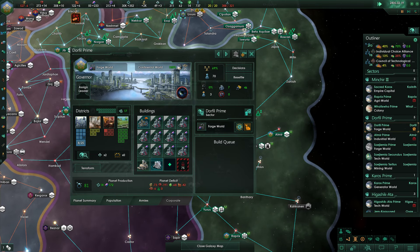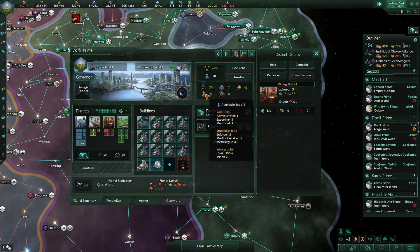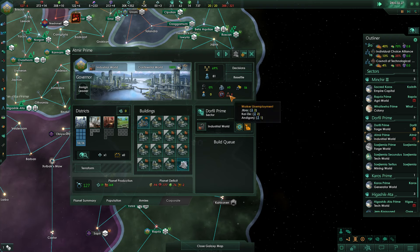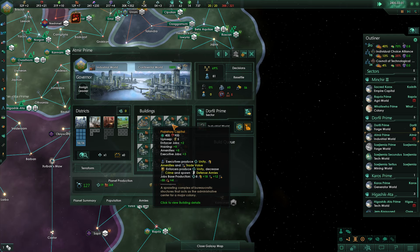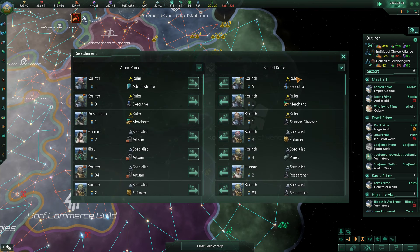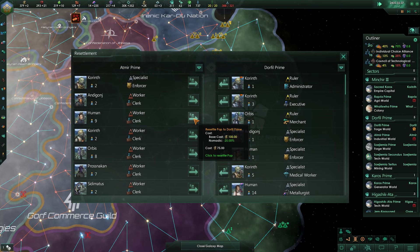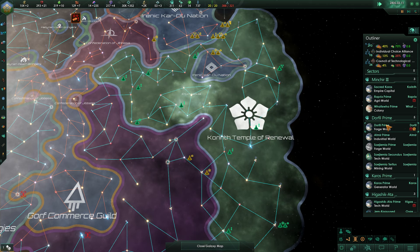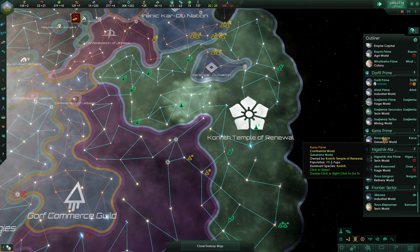Okay so what can we build here? I would rather make a mining district, but we don't have any unemployed pops right now — we have three available jobs, so I'm just going to leave this alone for now. Over on this industrial world we've got five unemployed pops. This planet is purely building consumer goods. I think we should resettle some of these low-level workers to Dorful Prime, and then we can build a mining district here. That should help us be much more sustainable.